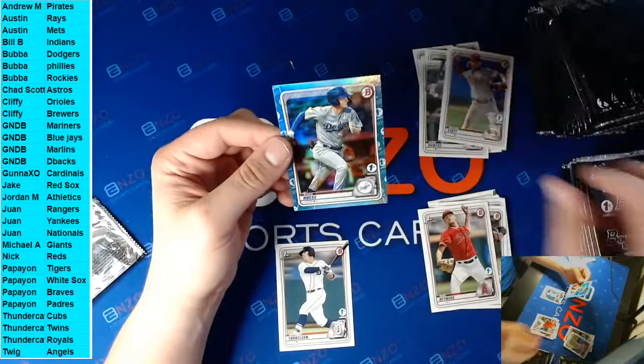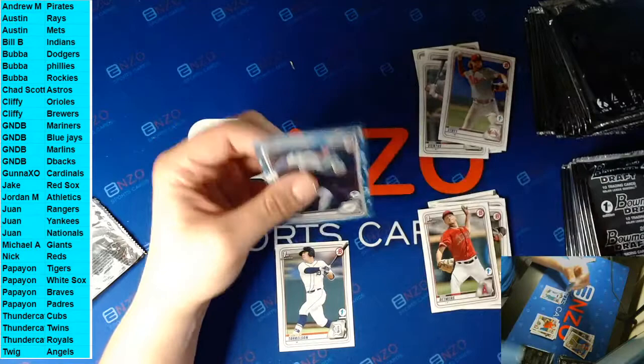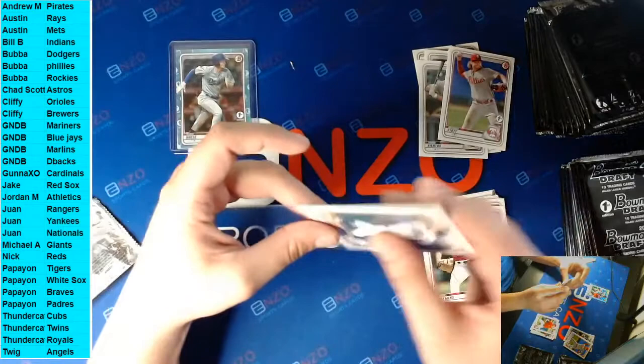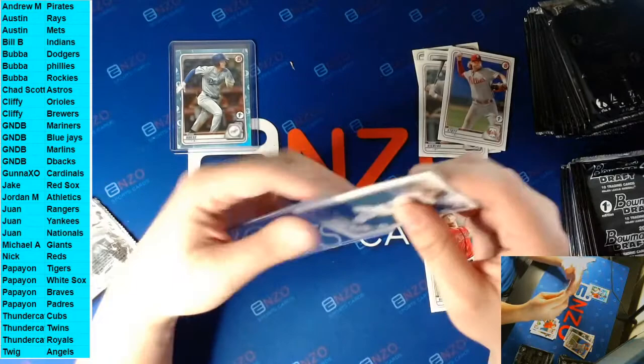Alright we have an Adam Seminaris first, Deani Groomer, Zach Daniels first - there he is - Torkelson, bam! Vientos, Kyle Nicholas, Reed Detmers, Bryson Stott, and our sky blue third baseman for the Dodgers is a Cody Hoist. He gets all the hoes. That's going to Bubba - Bubba with the hot hand over here. Just for that, both of you are cancelled.